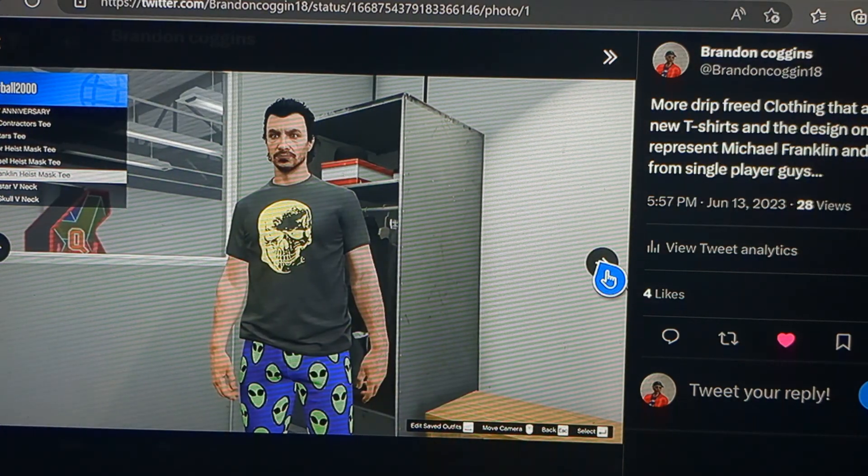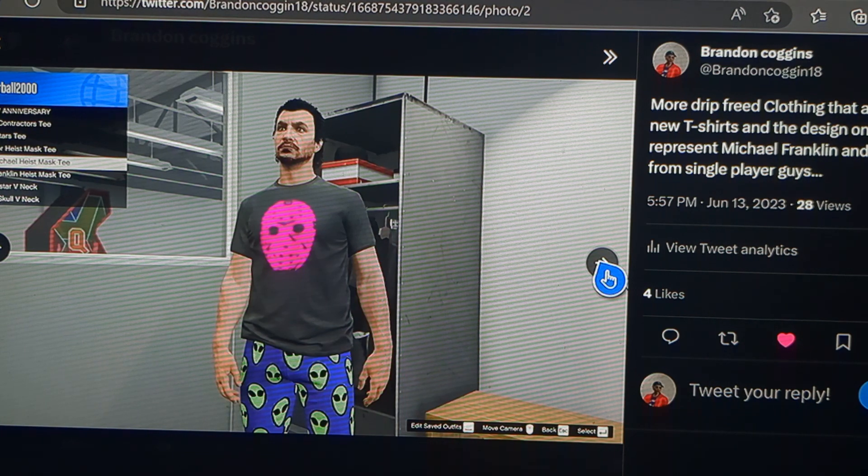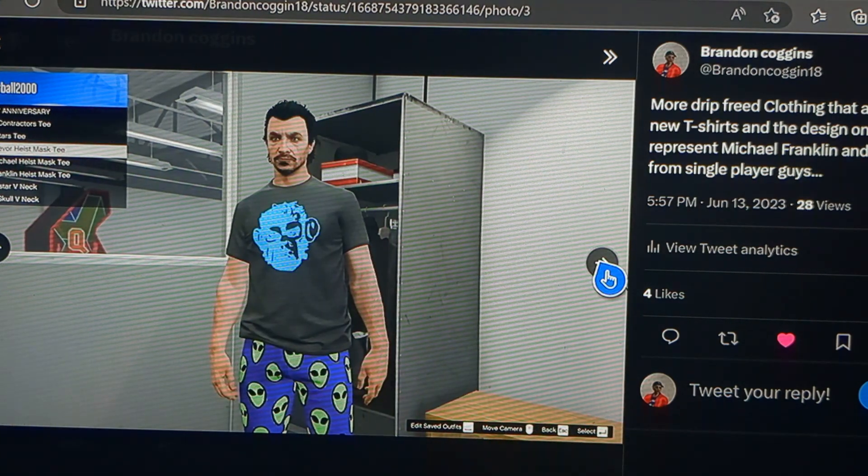Here are some t-shirts also in the drip feed of this DLC. These are mask t-shirts where the emblem on the shirt represents each protagonist's character: the yellow skull mask t-shirt represents Franklin, the hot pink ski mask represents Michael, and the monkey mask represents Trevor.